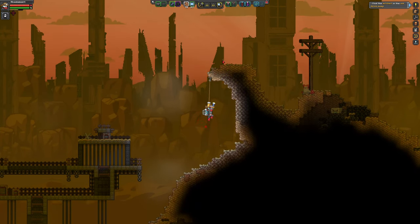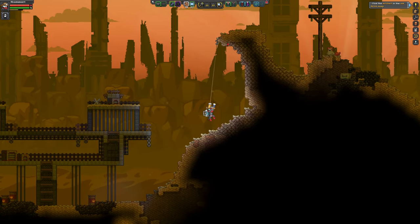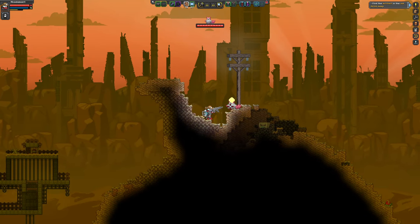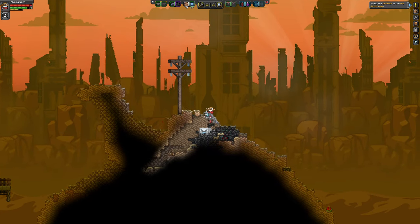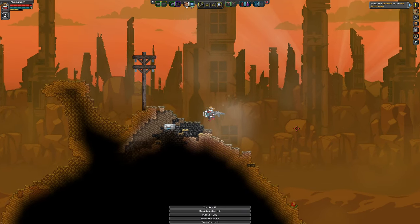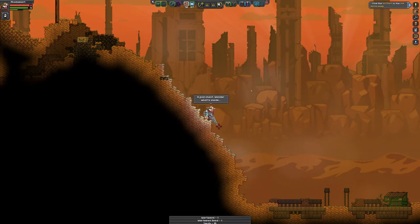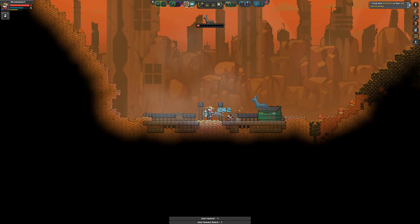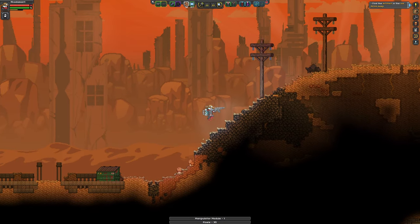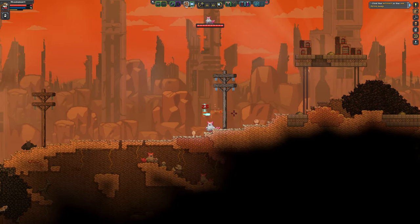I am definitely going to traverse the surface here, trying to find my Novakid friends. Some ores and medical supplies — I like that. Some of these creatures are not hostile, some are.